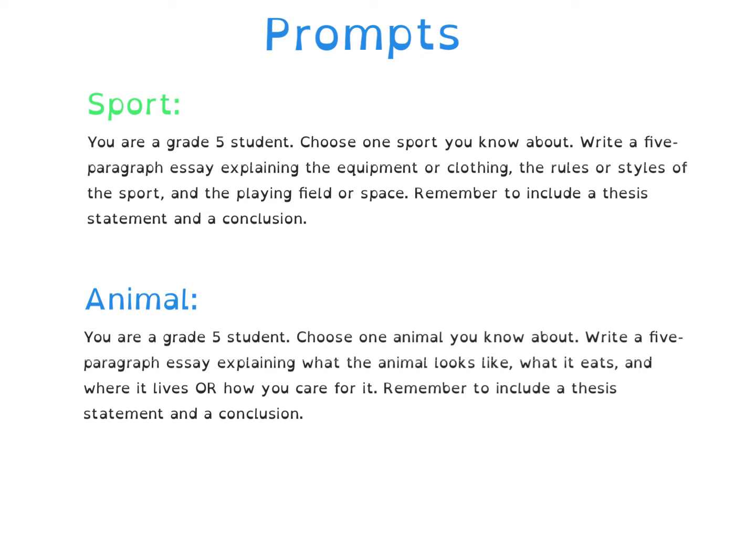Here are the prompts that you may remember from the first video. The prompt will tell us what the main ideas will be. So if you are writing about a sport, the prompt says to write a five-paragraph essay explaining the equipment or clothing, the rules or styles of the sport, and the playing field or space. This will become our main idea. On the planning page, my main idea number one is the equipment or clothing.